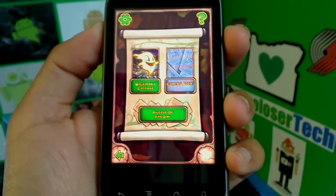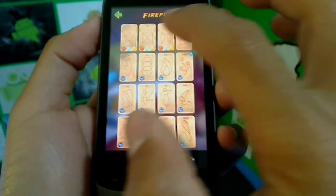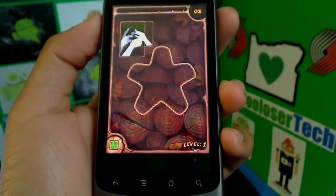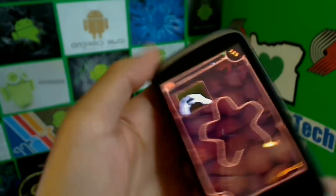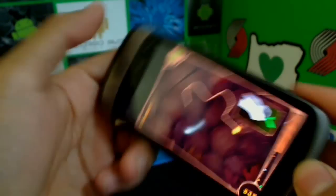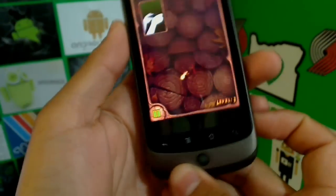Burn the Rope is a tilt game that requires some skill — it's one of those thinker puzzle games. There are different worlds; let's do world one, level one. You get a tutorial showing how to play. You tilt your phone at different angles and pick anywhere on the rope to start the fire. Just like real life, you have to keep up with the flame — tilt the wrong way and the fire won't keep burning. There's a time limit, so the faster you do it the more points you get, and it gets harder as you go.